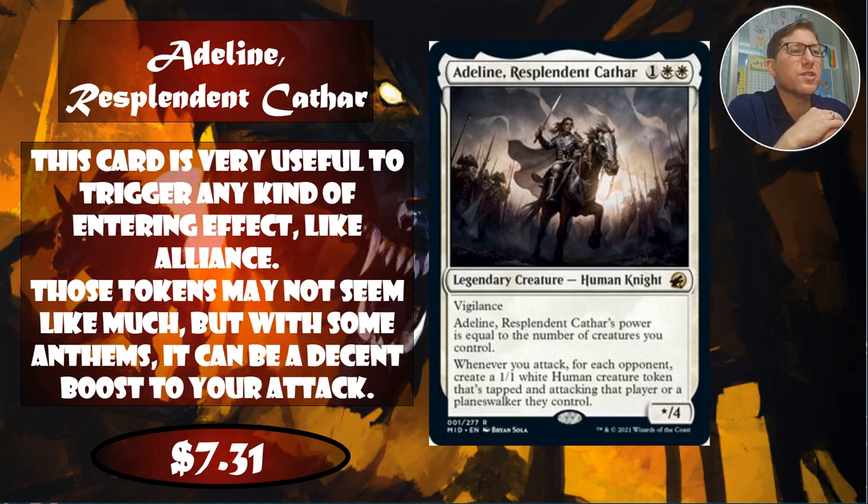Adeline, Resplendent Cathar. She's one white white for a question mark/4 with vigilance. Her power equals the number of creatures you control. Whenever you attack, for each opponent, create a 1/1 white human creature token that's tapped and attacking that player or planeswalker. This generates a whole bunch of tokens, and if you've got ETBs like Alliance or Rumor Gatherer, you'll be scrying and drawing a card every turn off this one trigger. Any kind of anthem effect makes those 1/1s intimidating quickly, and human kindred synergy in this set is very strong. $7.31.